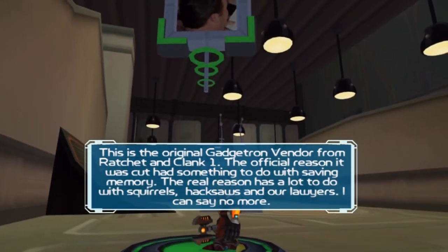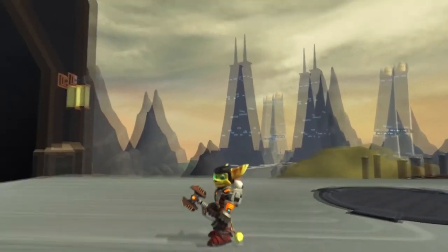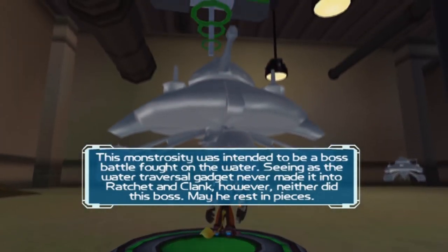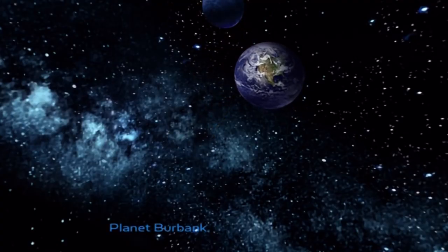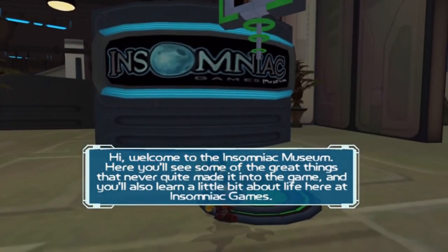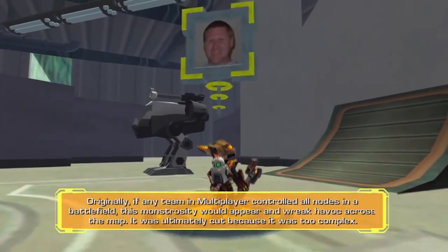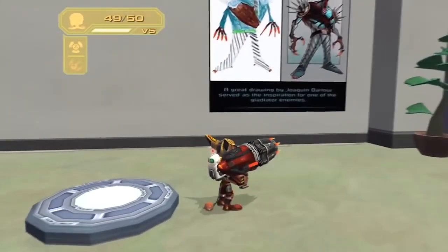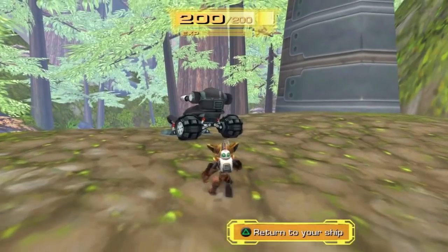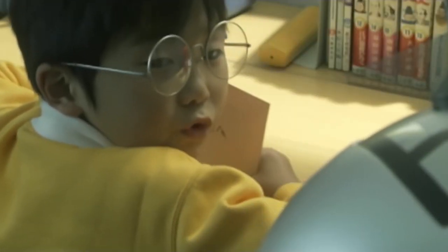Going to a museum might not be everyone's idea of a fun Saturday, but when that museum is the Insomniac Museum from the Ratchet and Clank series, it's a different story. Starting with the one in Ratchet and Clank: Going Commando, these museums are unlocked in a variety of different, time-consuming ways, from achieving 100% game completion to going to a specific place between 3 and 4 in the morning. Once unlocked, these are a veritable treasure trove of cool ephemera for fans of the games, including concept art, cut weapons, pictures of the developers' dogs, and even playable prototypes of features that were eventually cut from the game, like the turbo slider races from Ratchet and Clank 3. You could also watch cutscenes and commercials for the game from around the world, such as this endearingly baffling effort from Japan.